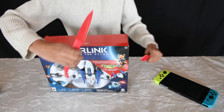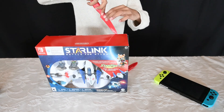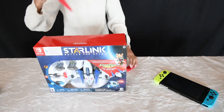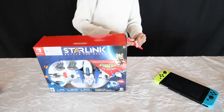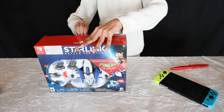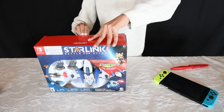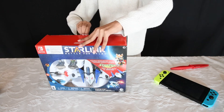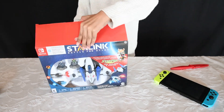Let's open up Star Link — Star Link: Battle for Atlas. Definitely some great looking Star Fox characters inside, as well as some DLC that will be included as part of the game. Let's open up this box and see what's inside. Although we can already see what's inside, but let's have a closer look.